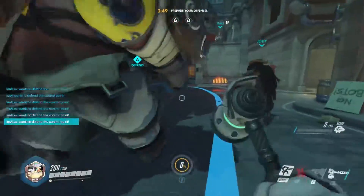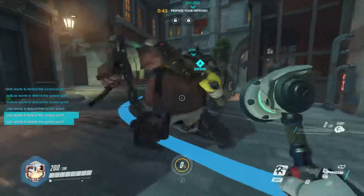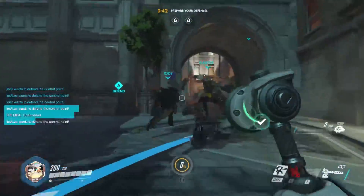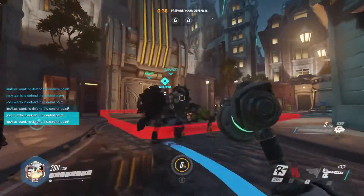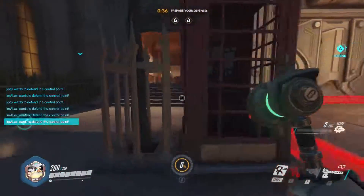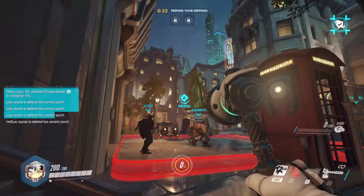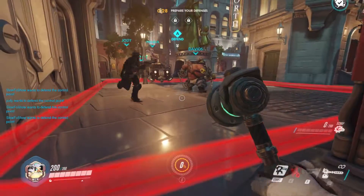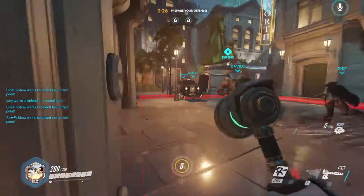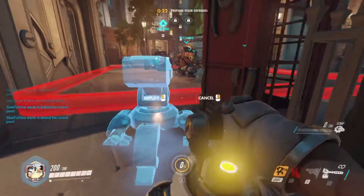I'm getting a lot better with the gunplay with Torbjorn. Usually you can spam it because he's got a huge round - it's like 18 shots or something before he has to reload. People are just spamming to get to the control point. I tend to put the turret here when I'm defending in London, just behind this postbox. It means that snipers can't get it from the right-hand side, and it gives them a difficult angle to reach the turret.